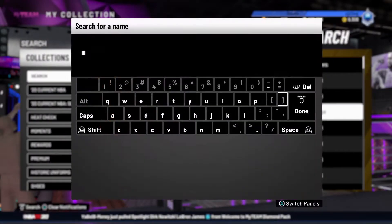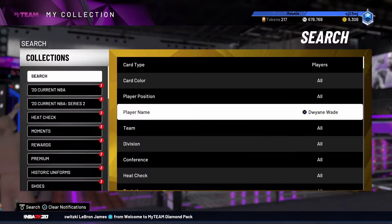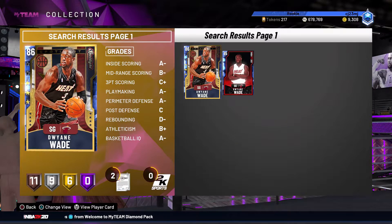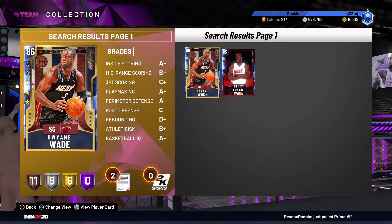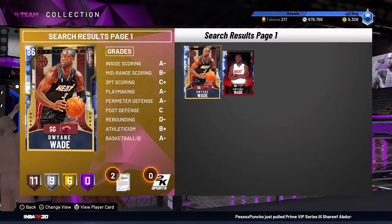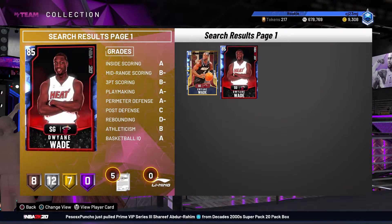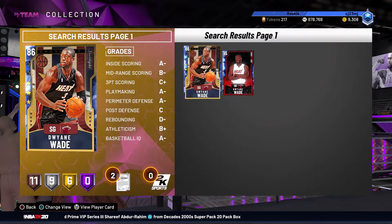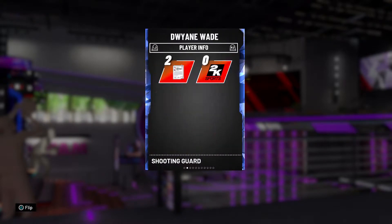If you remember from the beginning of NBA 2K20 My Team, if you pre-ordered the Legends edition with Dwayne Wade on the cover, you would receive a Sapphire Dwayne Wade My Team card. However, that card was not an Evolution card — it was a static card and wasn't used for more than a few weeks by most players. But if you started the Dwayne Wade Spotlight Challenges, after completing the first challenge you would receive a Sapphire Evolution Dwayne Wade that would eventually work its way up to an Amethyst player.